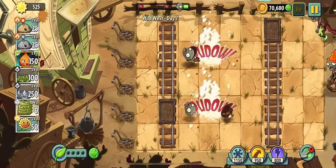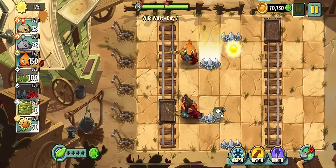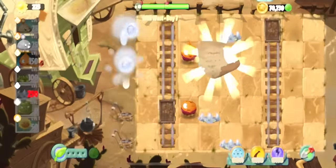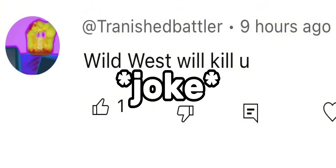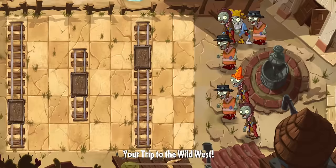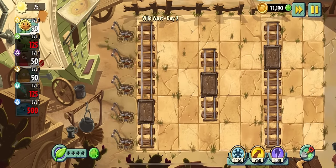Day seven was really easy — the sweet potato and spike rock combo is really good. When we won, we got a letter from someone on YouTube: 'Tarnished Battler — Wild West will kill you.' Yeah right, we'll see about that. Tarnished Battler, whose IP is 16.27 — gargantuan level skip, locked and loaded.